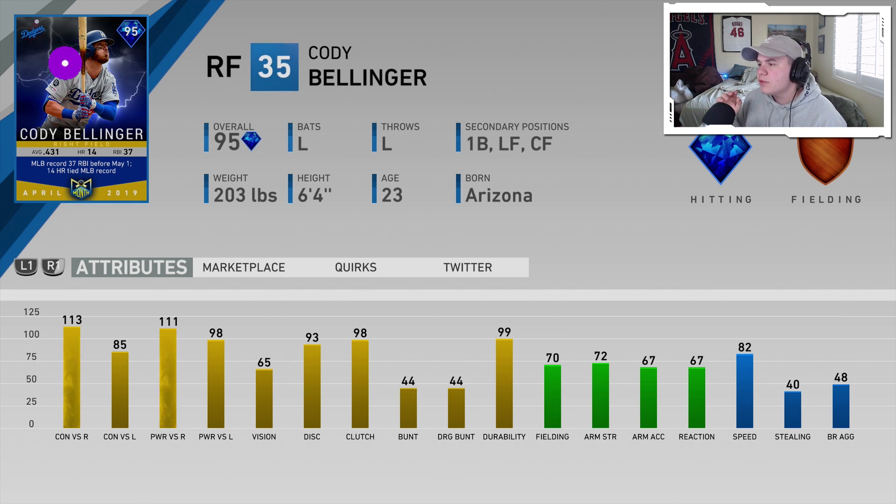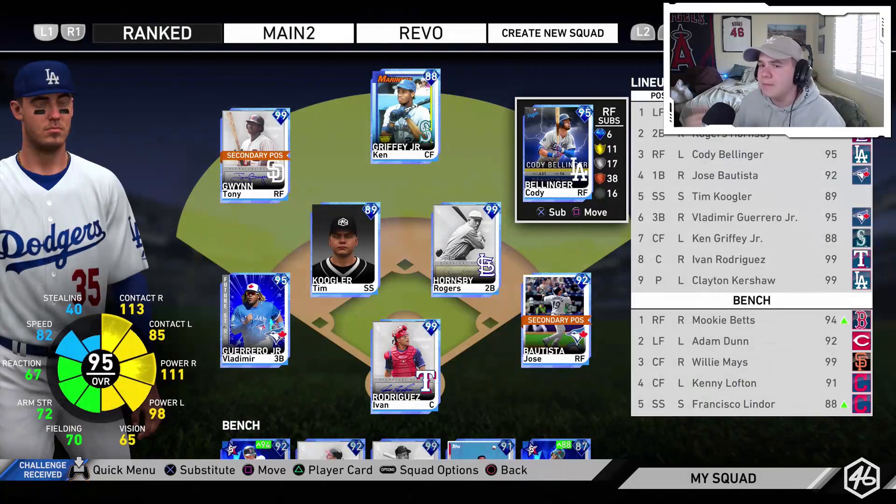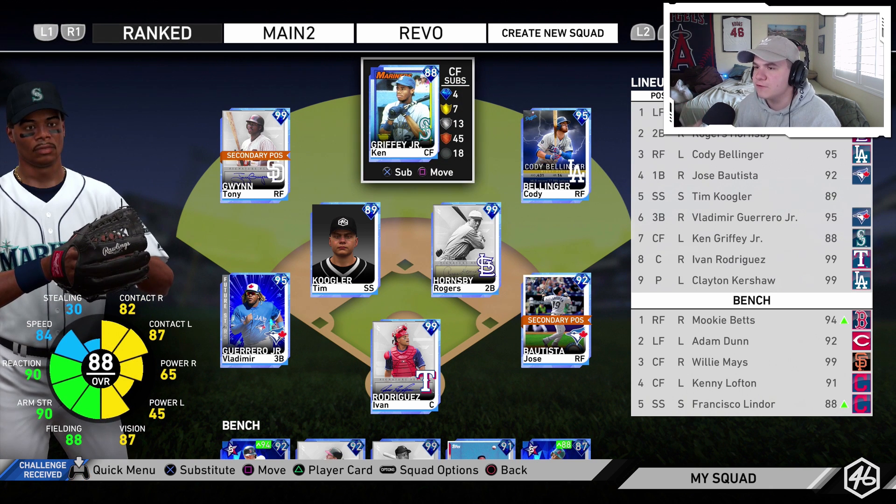He's got a lot of speed. The thing about this card for me is he's most likely going to be my starting first baseman for a while, but in this game I'm going to be playing him in right field — his primary position. I want to see how he does out there. It's probably a smarter move to play him at first base and put Bautista in right field, but it's his debut, so let's put him in his natural position. We've also got Griffey in center field.